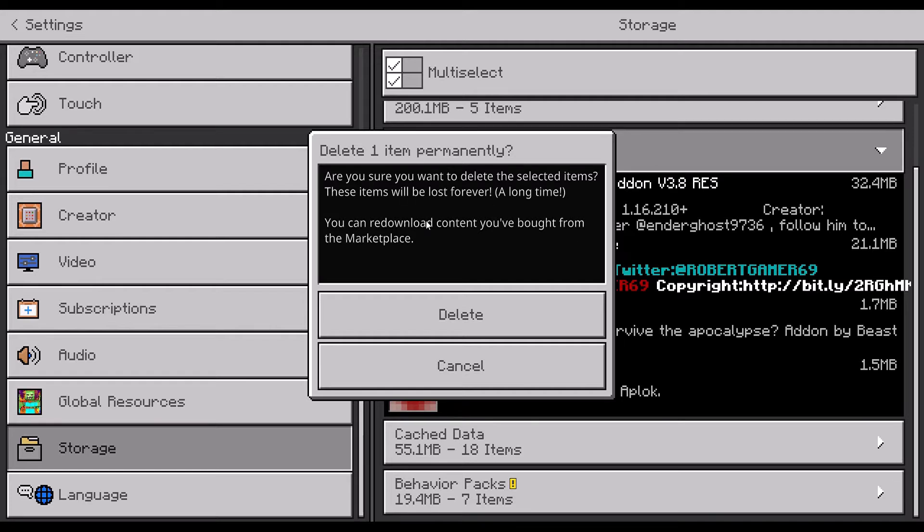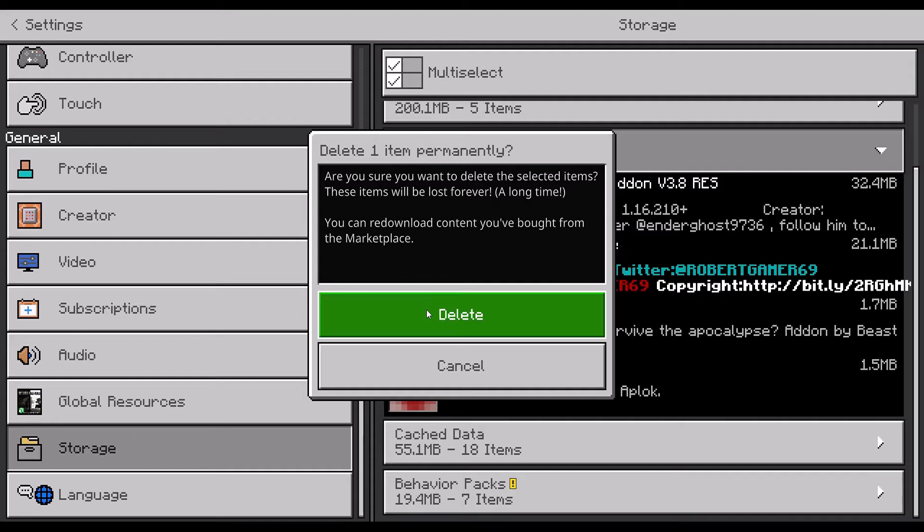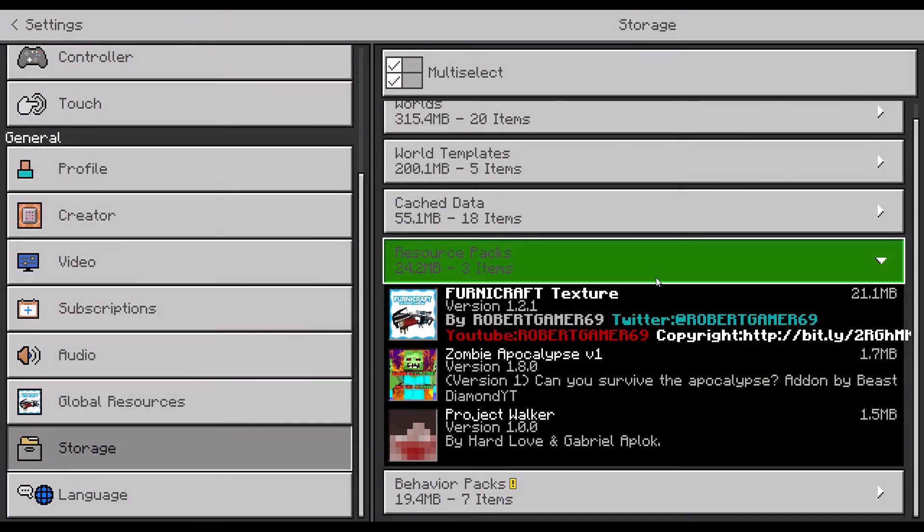It'll pop up a screen saying that you want to delete it and it'll be lost forever. You can re-download content you bought if it was from one of your purchased packs. Once you hit delete, that's it — it'll be gone forever.